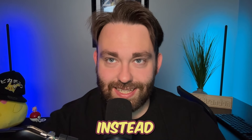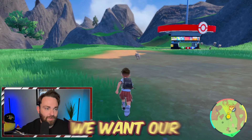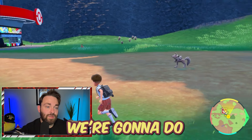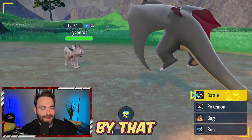Stick around — I've got a little secret at the end of the video too, so let's get into it. We want our event Munchlax, so what we're gonna do is catch a random Pokemon. In this case, we're actually going to catch Lycanroc. I really like this Pokemon, and yeah, I'm gonna catch it and throw it away. I'll show you what I mean by that.